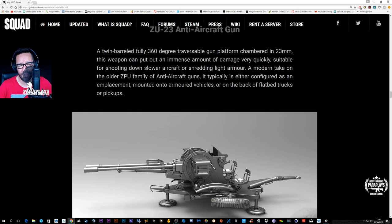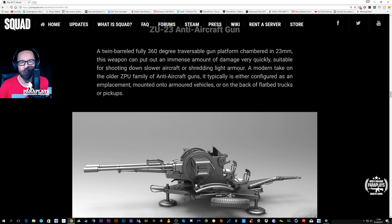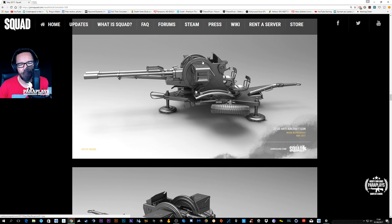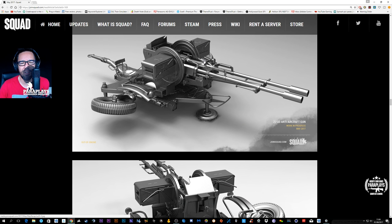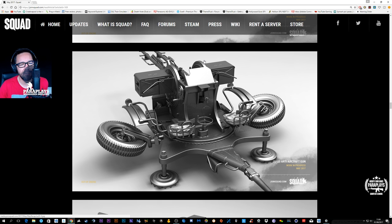With helicopters, you're going to need the ability to black them down and kill the infantry inside. Well, here we have the ZU-23 anti-aircraft gun. And we already know, once Anders has done his magic with the sound, this is going to be deafening, intense, and amazing. You can just imagine hearing this on the other side of the battlefield — helicopters coming in, the utter carnage that awaits us.